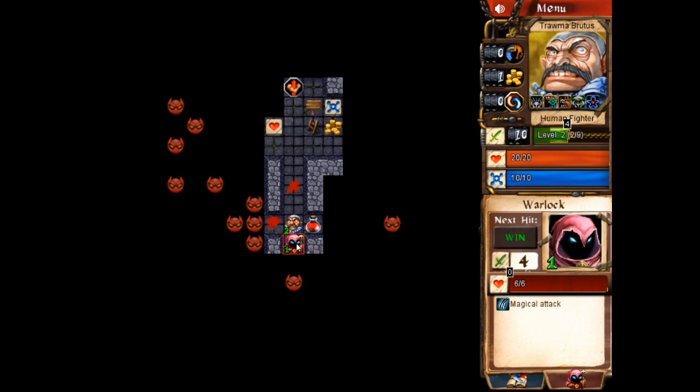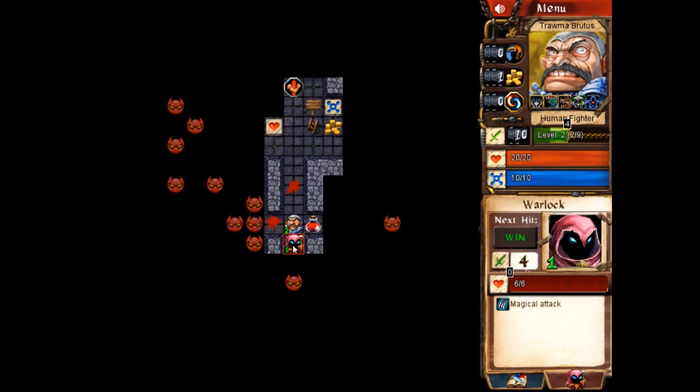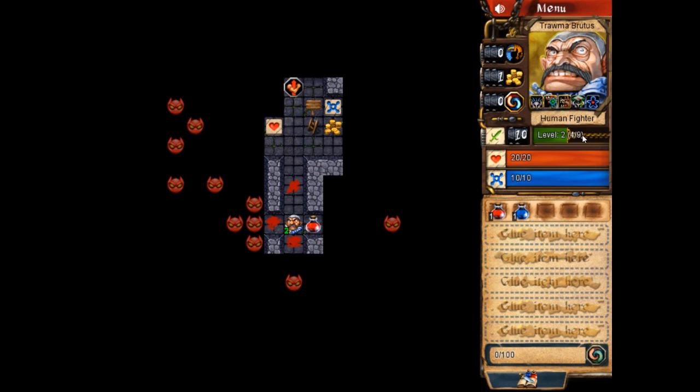I'll explore again. Here's another level one guy — a warlock. He has a magical attack that deals magic damage. There's melee damage and magic damage, with different types of shielding and effects that interact differently with them — we'll find out about that later. Once again, this is a level one enemy I can easily kill. I'm at level two with two points of experience, and if I kill this guy I'll get two more points of experience, bringing me to four of nine — because I'm a fighter and get one extra experience point for each monster I kill.